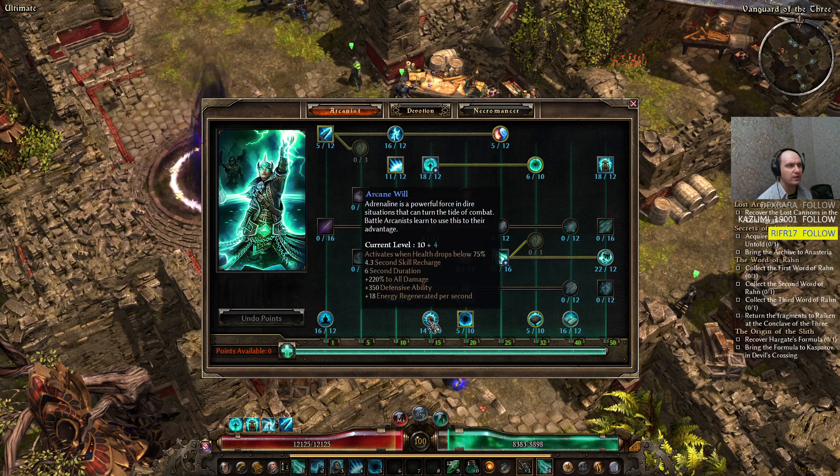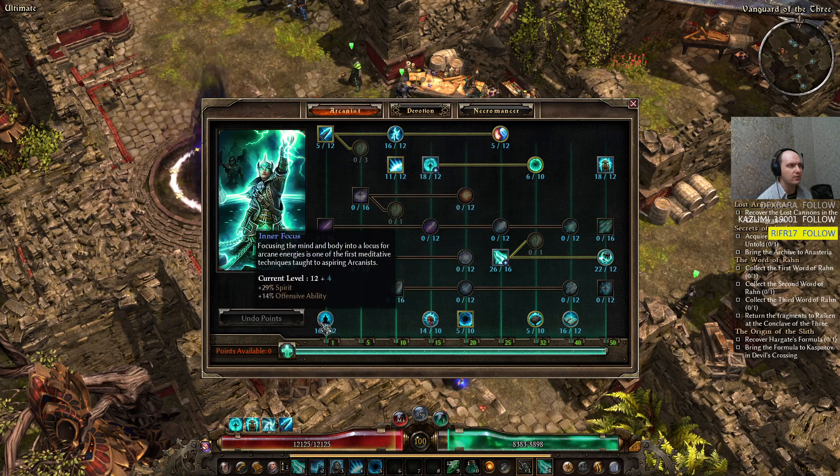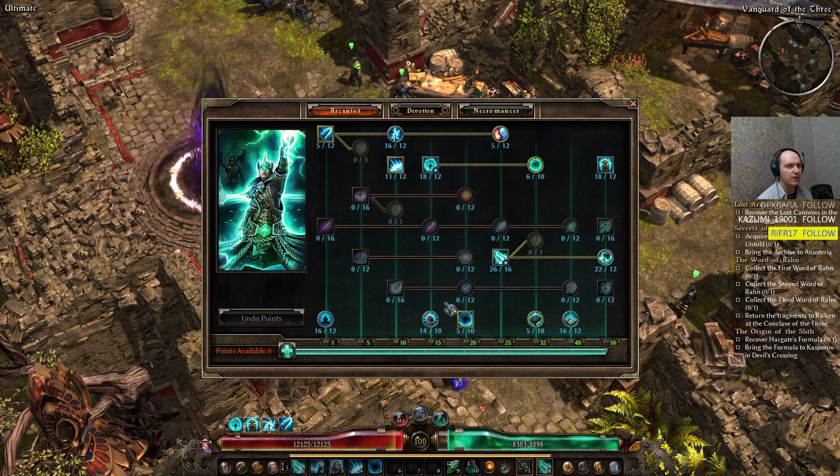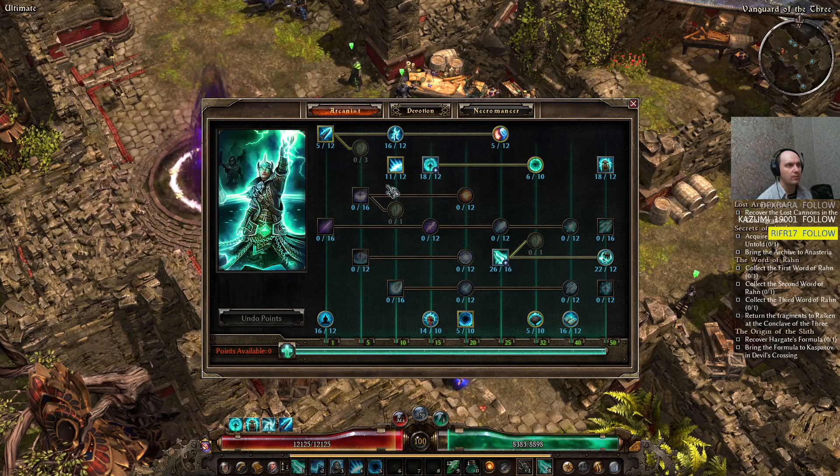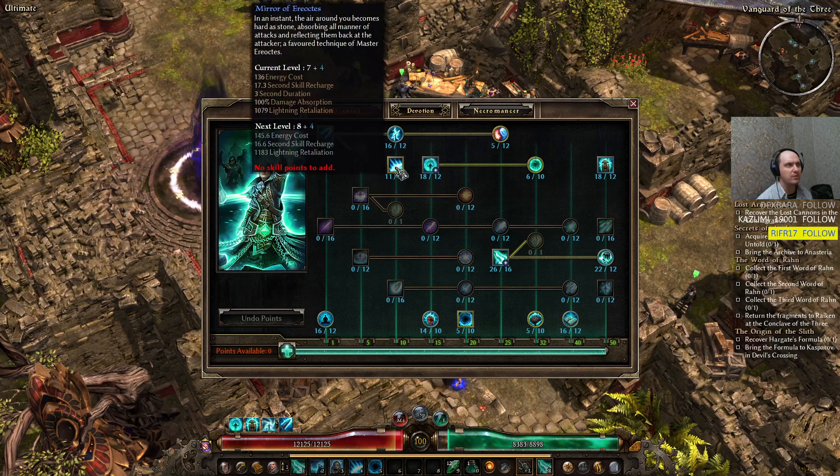The Arcane Will node gives 350 additional Defensive Ability when you drop below 75% health. We have Inner Focus for more critical damage. Five points in Nullification, 11 points in Mirror — so I can proc Mirror more often. I kept Mirror at one point at the beginning, but since I had too many points to spend I decided to go for more Mirror in terms of celestial fights so I can use it way more often.